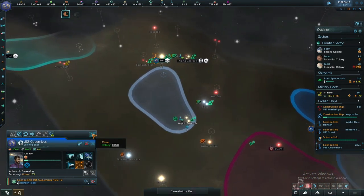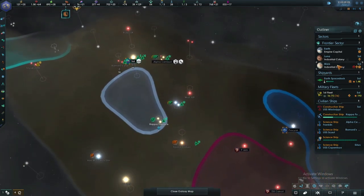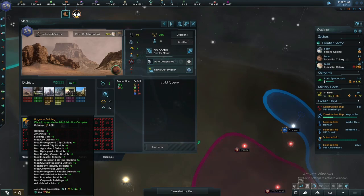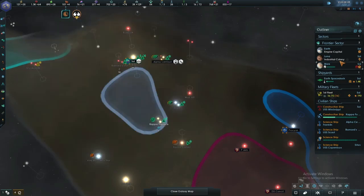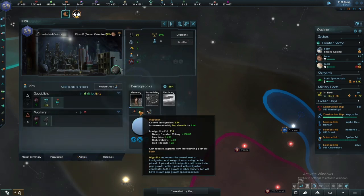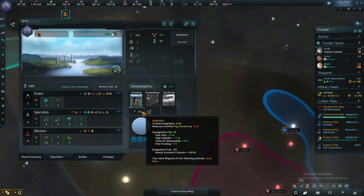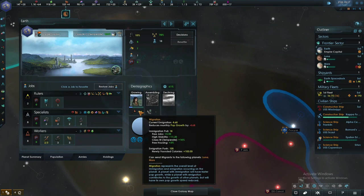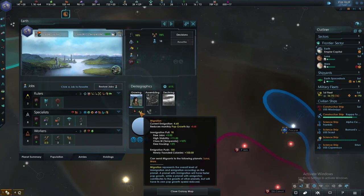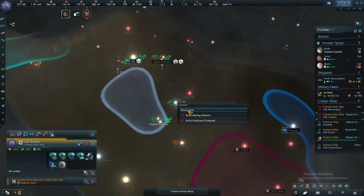We've got colonies underway now. You're researching, you're surveying the Sirius system, you're surveying down there — nice. Mars, upgrade your administration please; Lunar, you do the exact same. Immigration to the moon — let's go live on the moon. How's Earth doing for growth? It's actually losing 4.68 because of emigration.